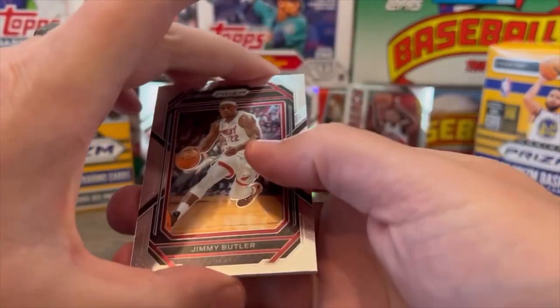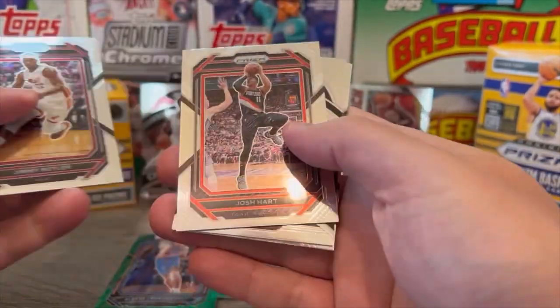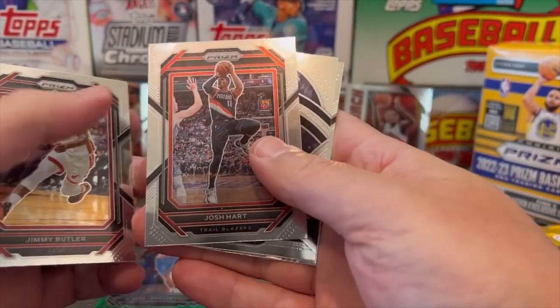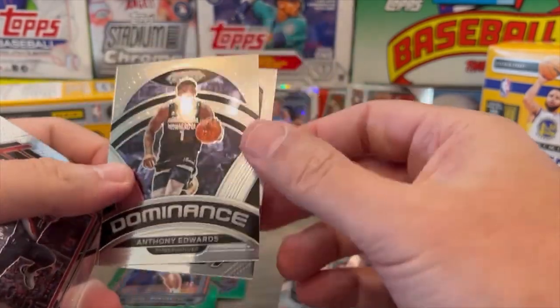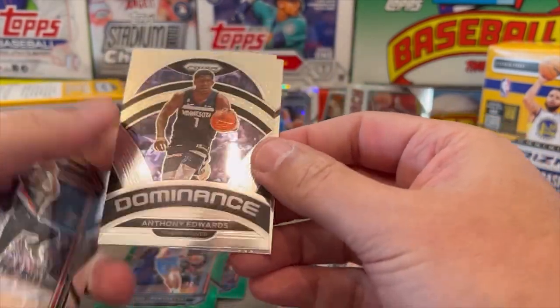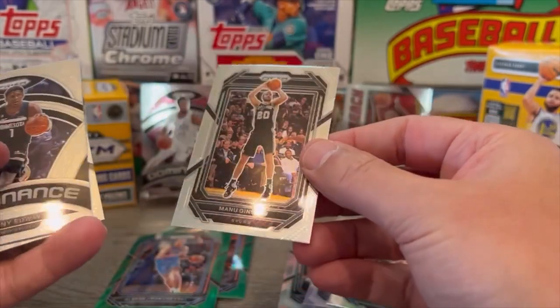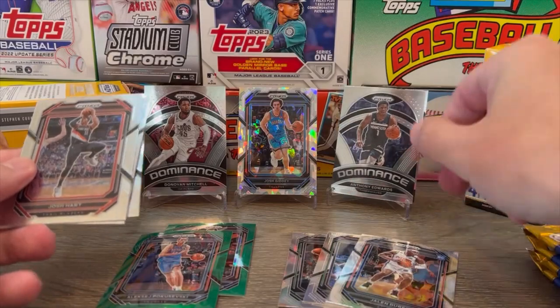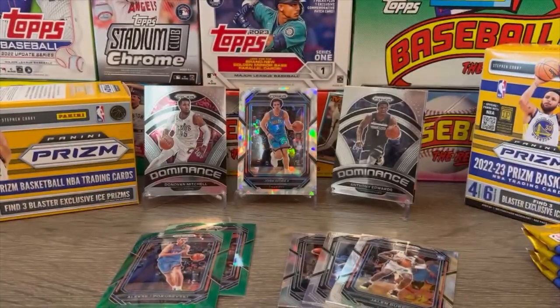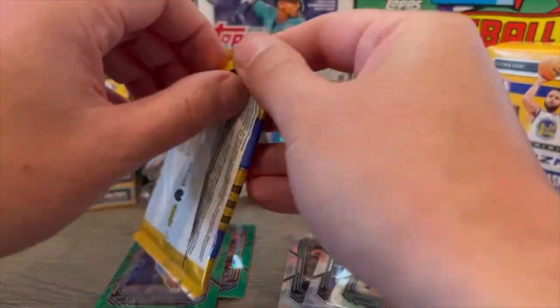All right. Another Jimmy Butler. Josh Hart, still in a Blazers jersey. Dominance of Anthony Edwards — pretty cool, I like that one. And Manu Ginobili. I'm going to go ahead and put Anthony Edwards over the Siakam. I apologize, Pasquale.